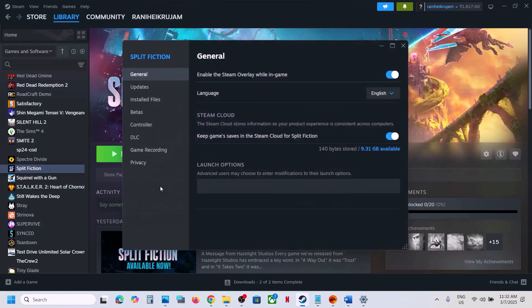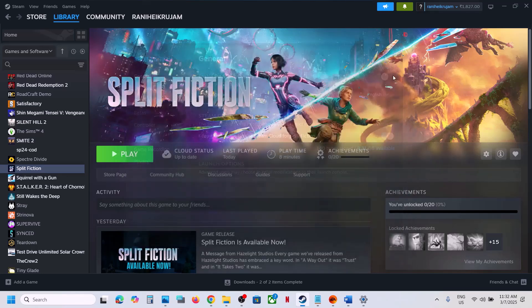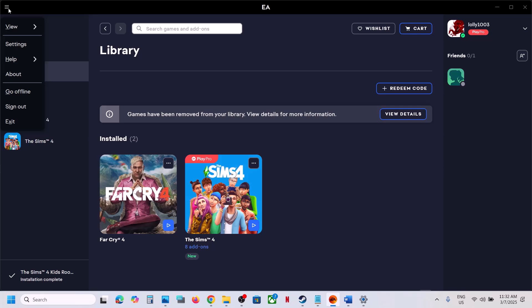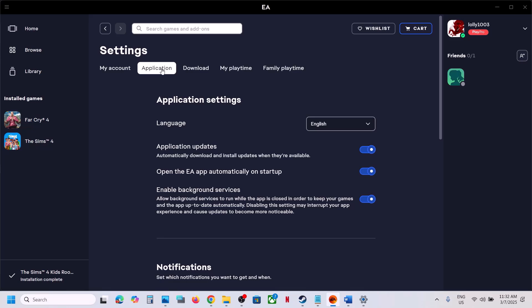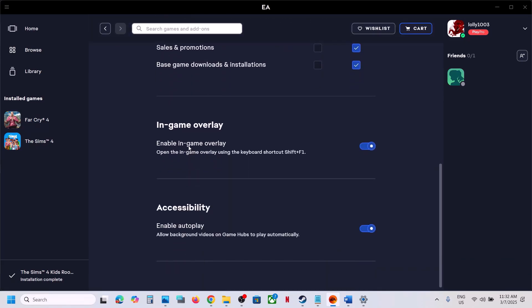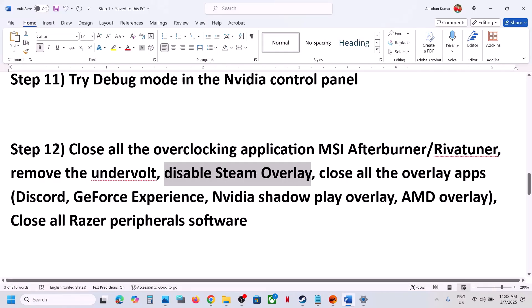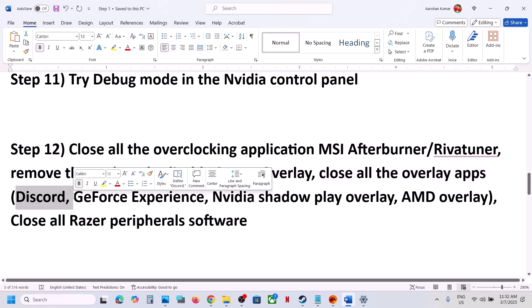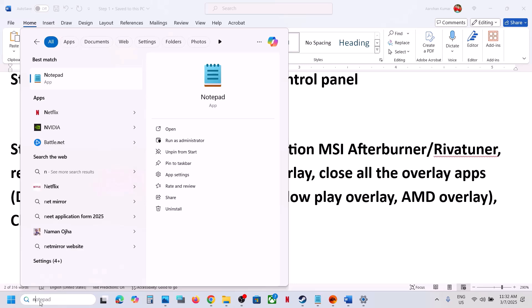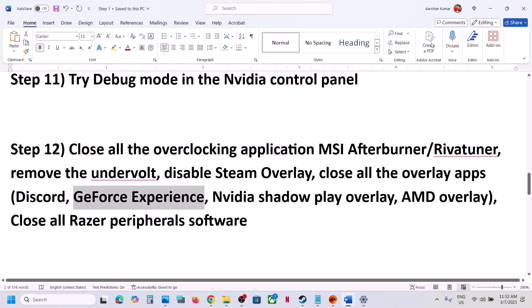Disable Steam overlay. Go to Steam, right-click the game, select Properties, go to the General tab, and turn off Enable the Steam Overlay While in Game. If you have the game on EA App, go to Settings, then Application, and turn off In-Game Overlay. Also turn off the Discord overlay in Discord settings, and disable the Nvidia overlay in GeForce Experience or the Nvidia App settings. You can also simply close all overlay applications and then launch the game.